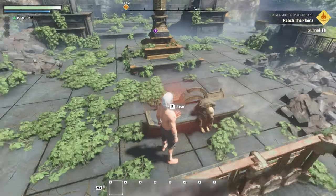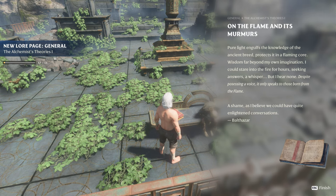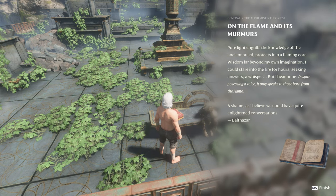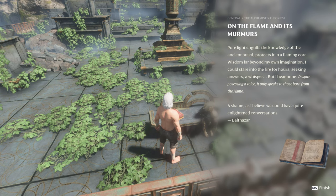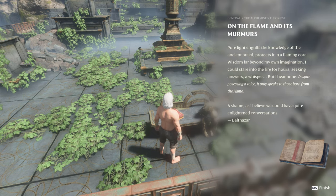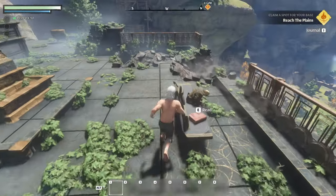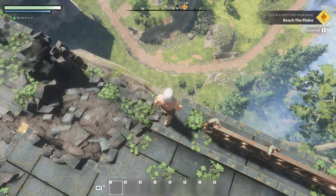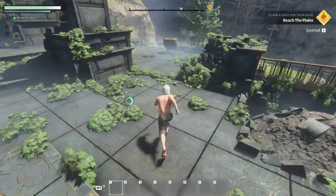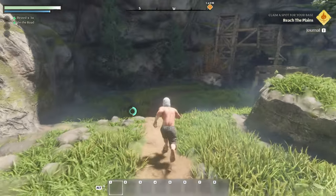Some guy that's looking like he's been here for a while. On the flame and its murmurs: your light engulfs the knowledge of the ancient breed, protects it in a flaming core. Wisdom far beyond my own imagination. I could stare into the fire for hours seeking answers, a whisper, but I hear none. Despite processing a voice, it only speaks to those born from the flame. A shame, as I believe we could have quite enlightened conversations. How am I going to get down from here? There's a creature down there. I'm lagging a little bit.